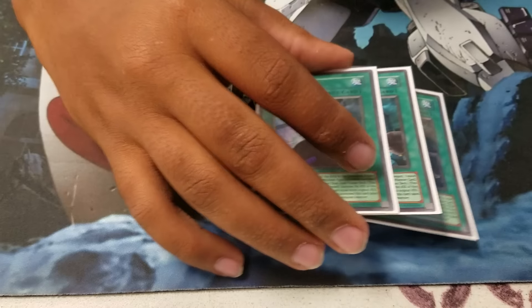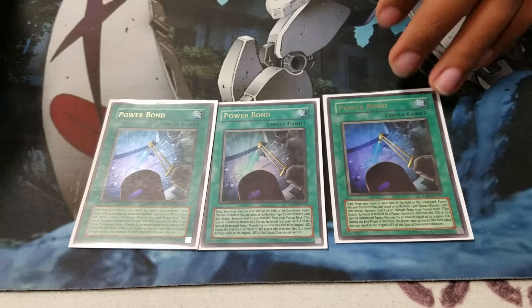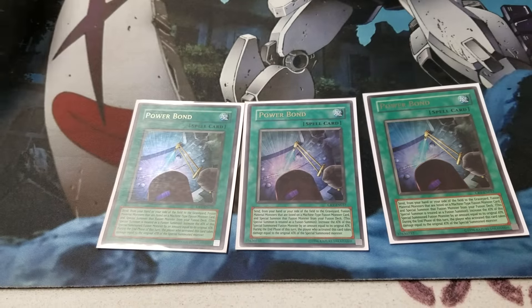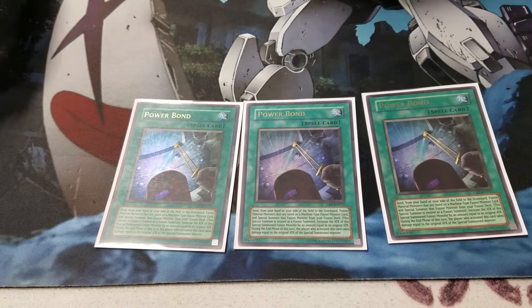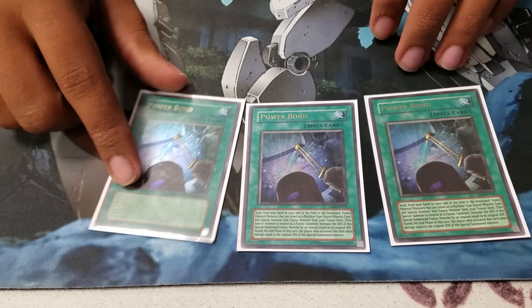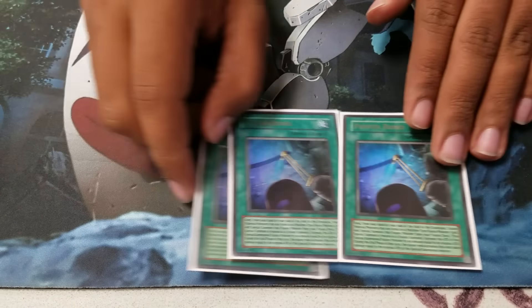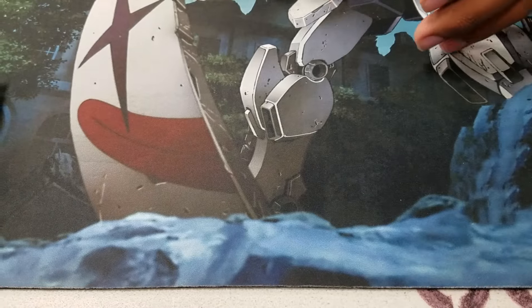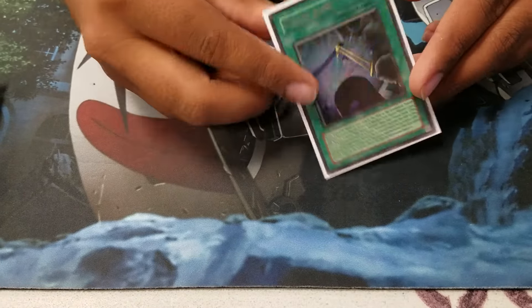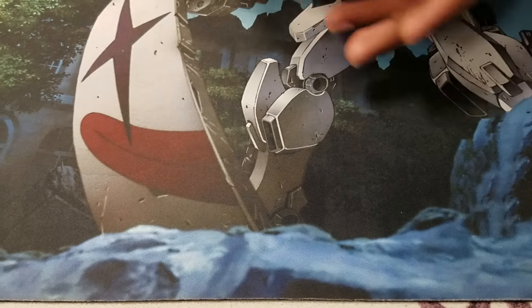For spells, I play three Power Bond. Like I said, this is the Fusion OTK deck from 2013 — you had to play three Power Bond. Power Bond for Cyber Twin, and a lot of times I like to go into Power Bond for Cyber End. It's just funner and you get to see your opponent cry when he gets hit for 8,000. Just remember, on the end phase, you're taking damage equal to the original attack of the Fusion Monster. So you really want to finish off your opponent.